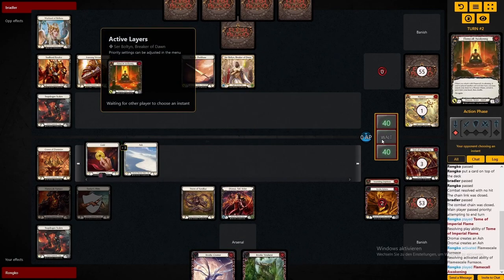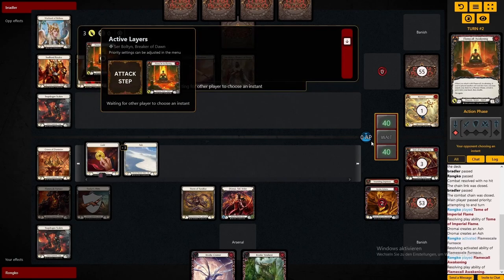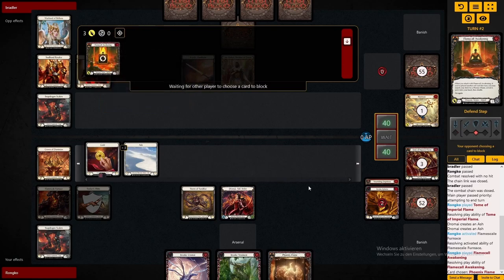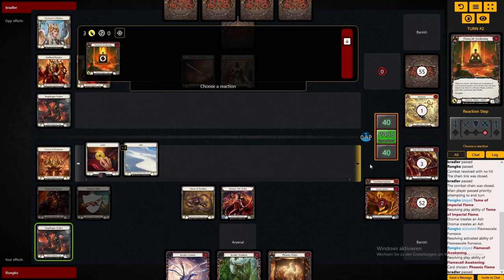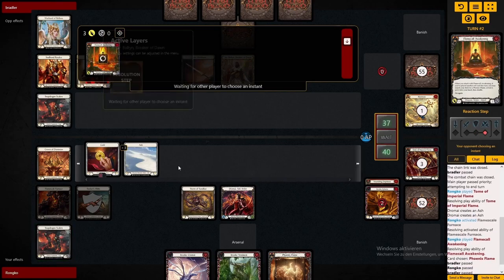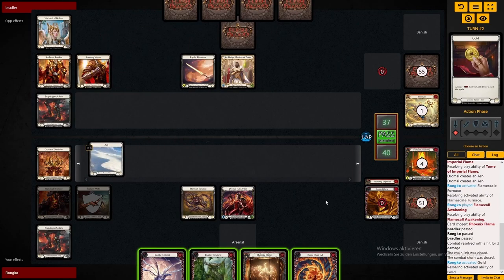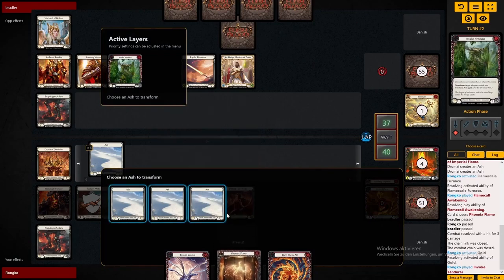We are also able to crack the Gold Token here to even fetch up a card for our Arsenal. Bolton is looking to keep the board as clear as possible whilst he's presenting threats, but he doesn't need cards on his soul though.